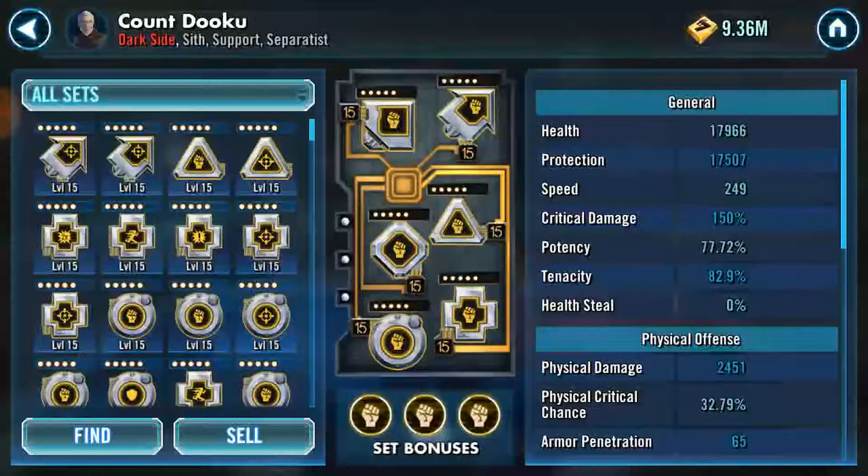To recap: percentage and flat stats — offense, defense, protection, and health can be either. Percentage-only stats are tenacity, potency, and critical chance. The flat-only stat is speed. Offense affects physical damage; defense affects armor and resistance. If I missed anything or was incorrect, please leave a comment — I'd love to fix it. Thank you for watching, and have a good day.